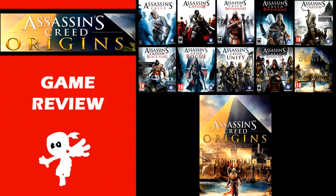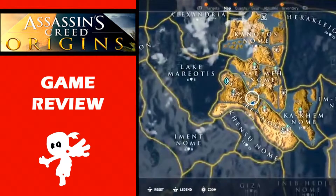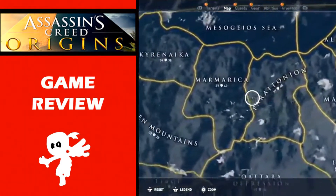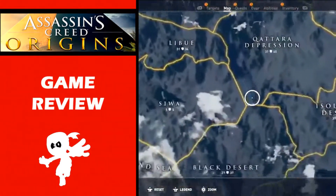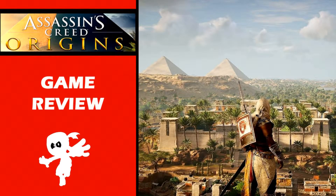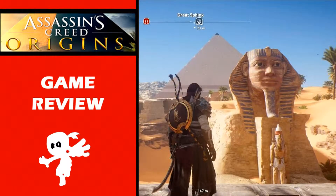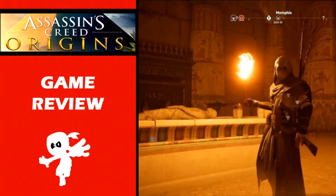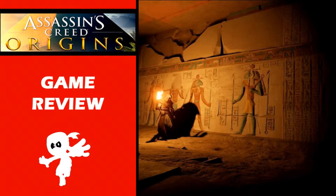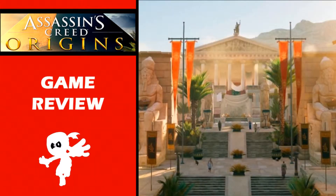Assassin's Creed Origins is the 10th title in the Assassin's Creed series, released for PC and gaming consoles. The game takes place in Egypt and has an enormous explorable map including many famous Egyptian landmarks like the Great Pyramids, the Sphinx, tombs, and buildings that have been unearthed by archaeological research and discovery.